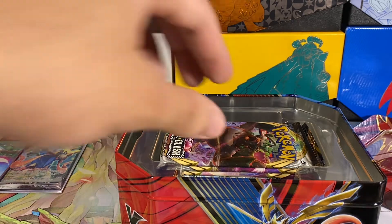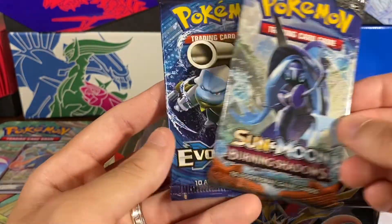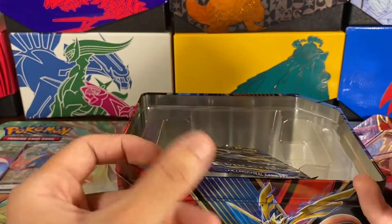So we already have Rebel Clash, Rebel Clash, Sword and Shield base set, Burning Shadows, and Evolutions — all right.